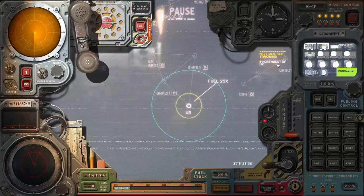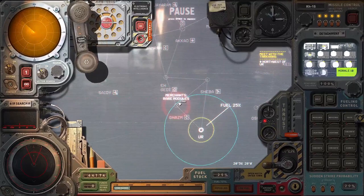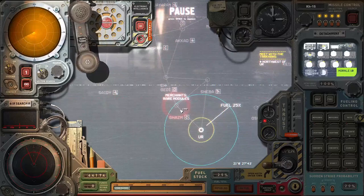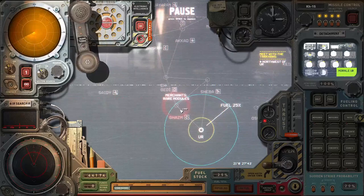Omar Khan seems to be located somewhere northwest of Ur, which I am guessing is either the city Ghazm or Engedi. It could be any of these two. And these two cities we are probably going to liberate today, and maybe even Sheba, because it is also a very nice city to have.